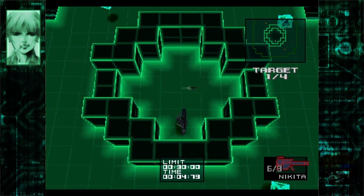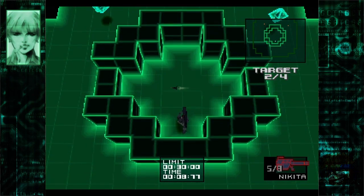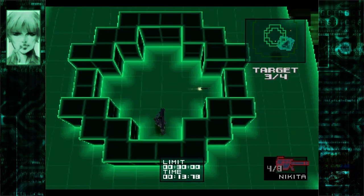But the missiles have a limited amount of fuel. Watch the gauge carefully. Press the first-person view button to see the missile's visual data. Use them wisely.